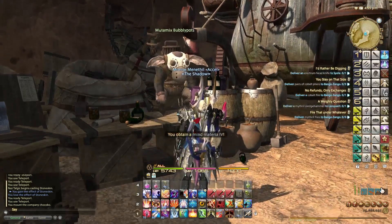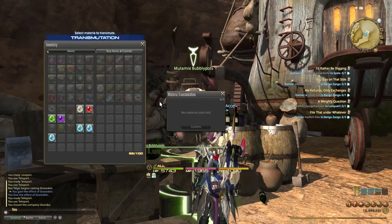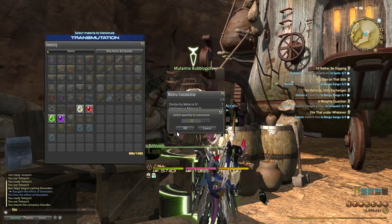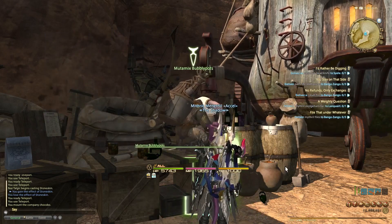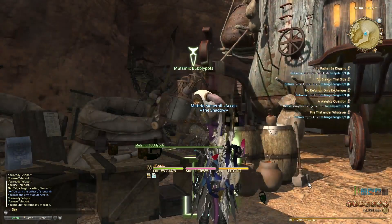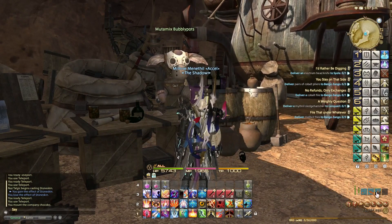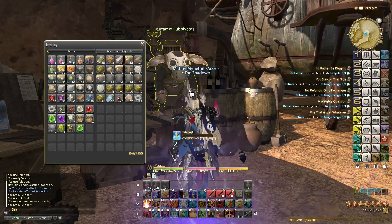And we got a Mind Materia IV, which is not really worth anything. So let's try again. Let's confirm — good luck with this one. And what do I get? I got a Gatherer's Grasp Materia IV, which is the one for GP Plus Four. Let me quickly go and see what it's worth.